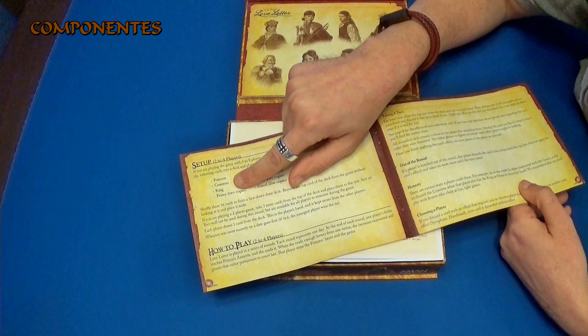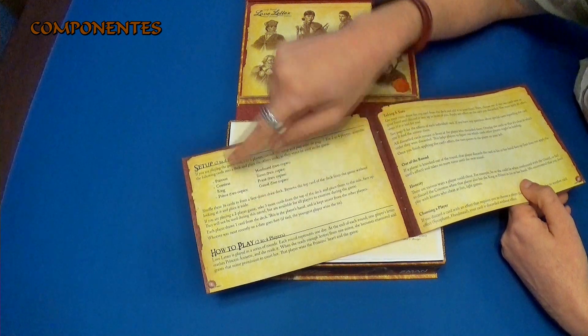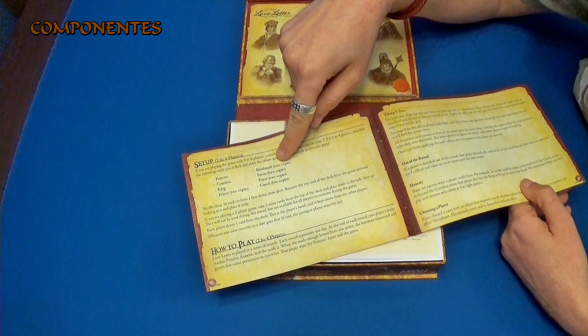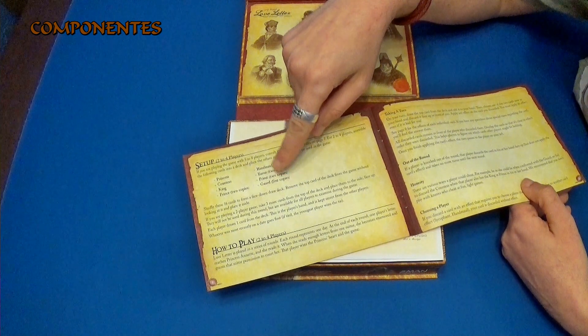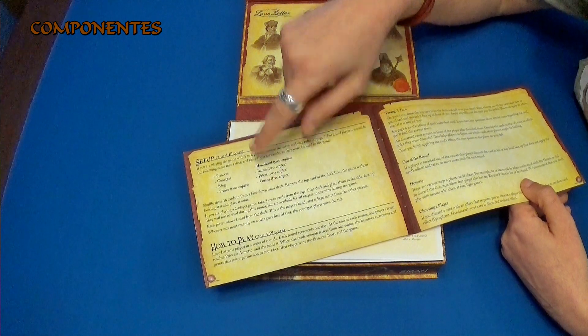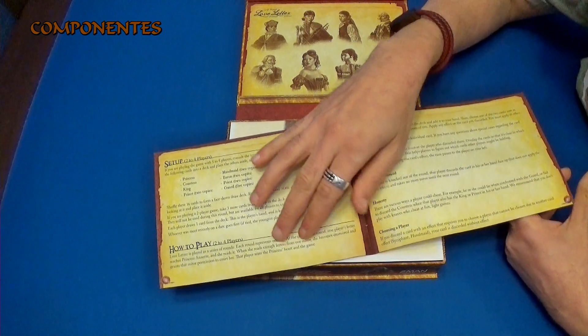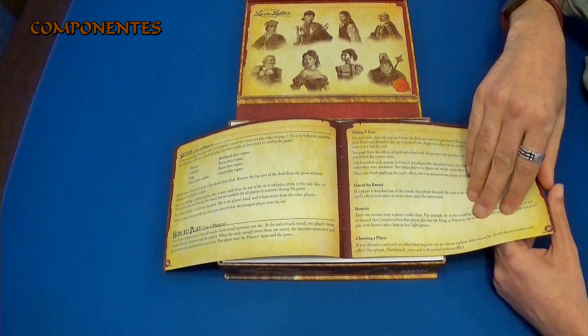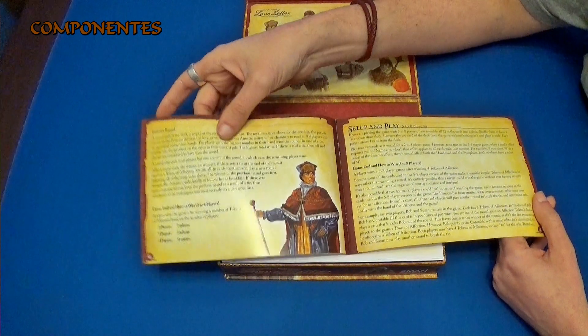Ya sabéis: una princesa, una condesa, el rey, el príncipe que hay dos copias, la dama, la doncella que hay dos copias, el varón, el cura y el guardia, que hay cinco copias. Como si juegan de dos a cuatro jugadores, que el juego normal ya han pedido, ya sabemos todos un poco cómo funciona.